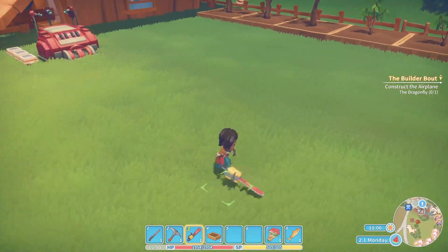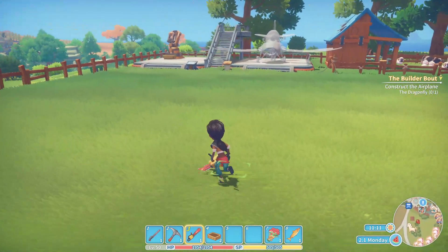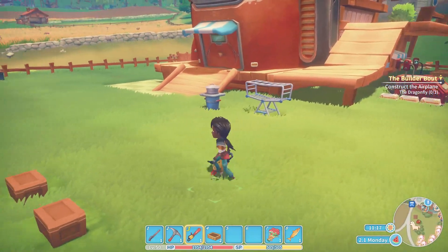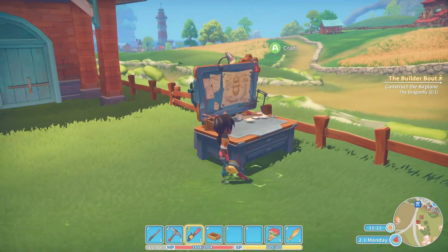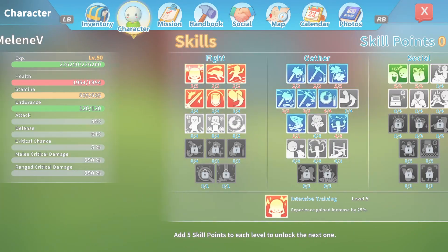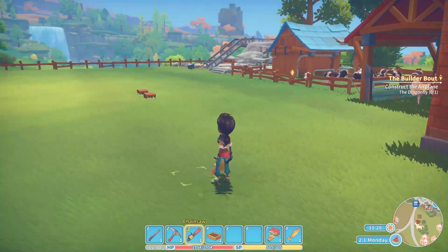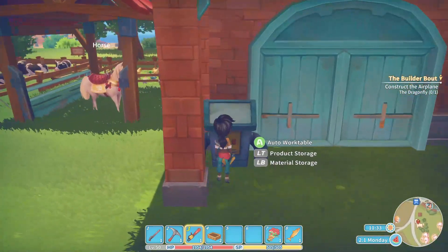This clears up a lot more space — not that I really need any more space. There is a lot of room here. I can probably move this work table back too. But let's go ahead and check out our missions. We just have the Builder Bad still to complete, which is taking forever. Let's make sure we're still making stuff for there.